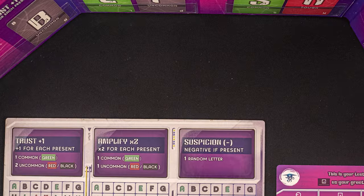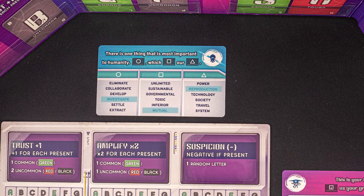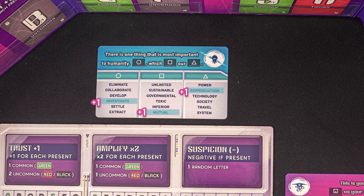After eight clues, the game will end. The scientists reveal their message card to the alien. The alien will try to identify the three correct words, scoring one point for each correct guess. The alien will then reveal their card and the scientists will make their guesses on those three words, again scoring up to three points. Finally, the scientists will write down their guesses for the cipher — the three trust, two amplify, and one suspicion letter — scoring one point for each correct answer. So you can score a maximum of 12 points as a team.